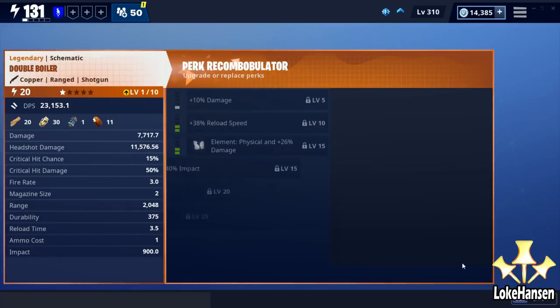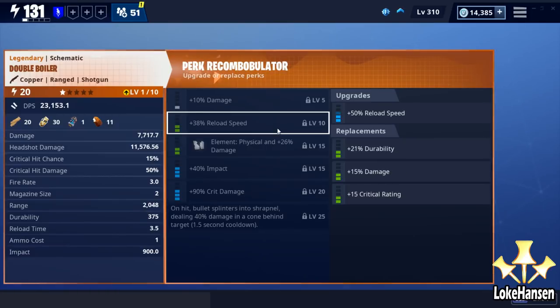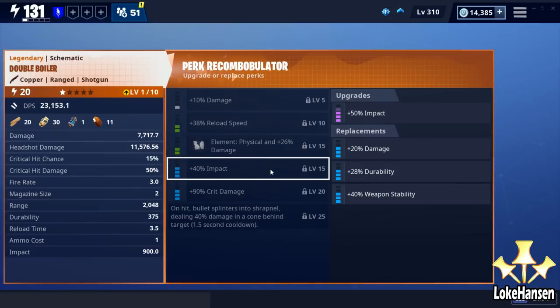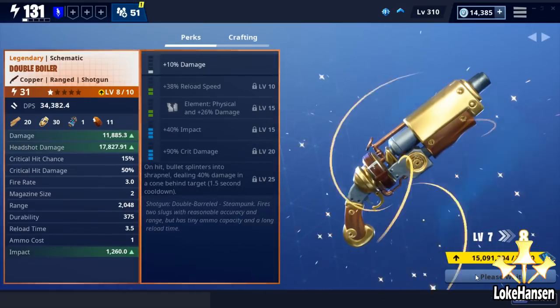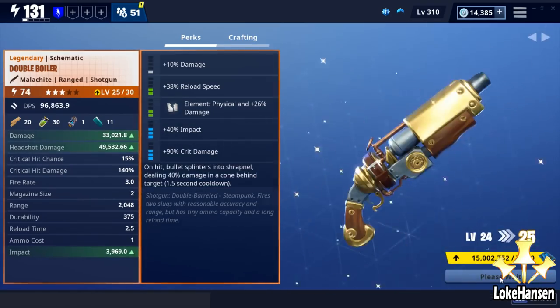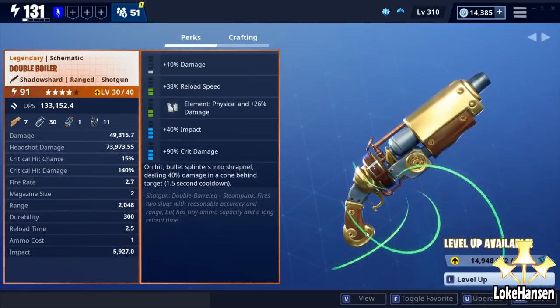The Double Boiler with its perks — you can go double impact rolls, you can go massive crit rolls on it, you have some really crazy options for your two shots, and of course you can select any element on it. As you can see, the 'unhit bullet splinters into shrapnel dealing 40% damage in a cone behind the target' perk has a 1.5 second cooldown, which is pretty ideal for a weapon with a slow reload time. You can fire twice, so you can really synergize the last perk with the weapon.